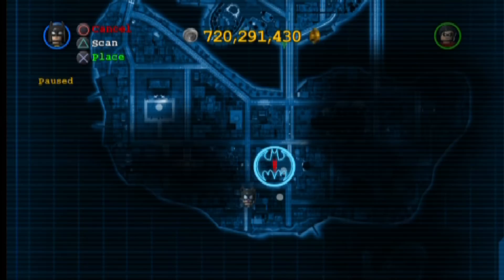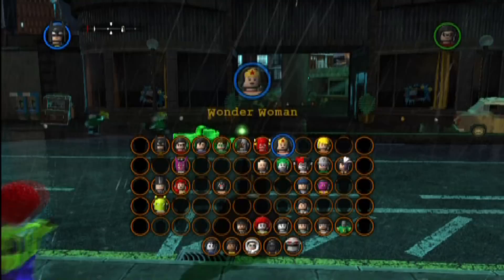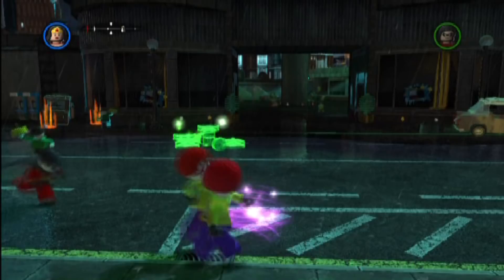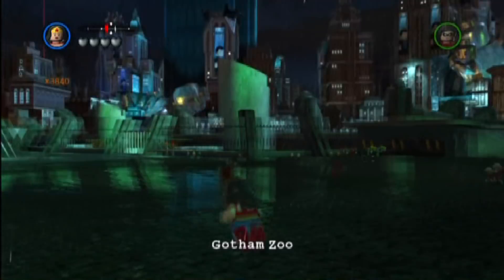Basically we're going to start just north of the zoo, grab ourselves a gorilla from the zoo, and then make our way down to Wayne Tower, which you can see is down here. We had it marked at the zoo, now we've marked our final destination. One of the most important things is to switch to a female character — I chose Wonder Woman — because the Gorilla Thriller trophy/achievement requires you to climb to the top of Wayne Tower while riding a gorilla and playing as a female character.